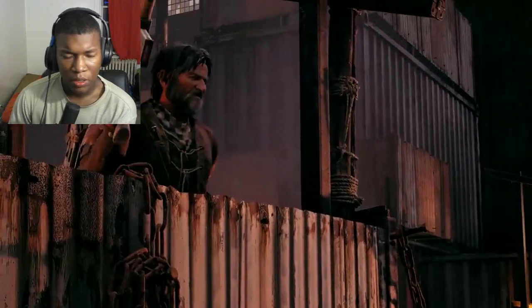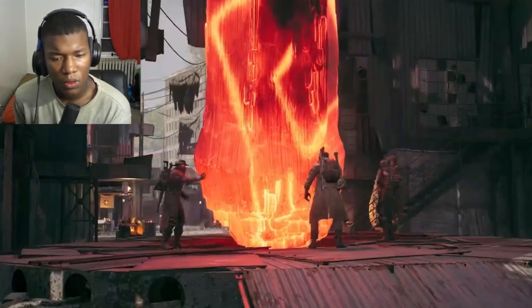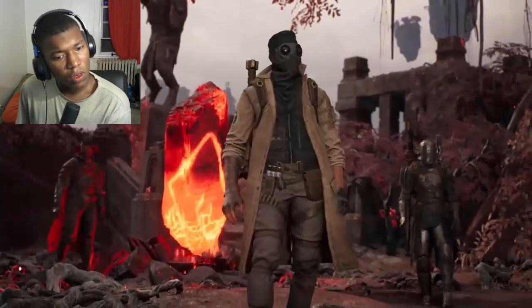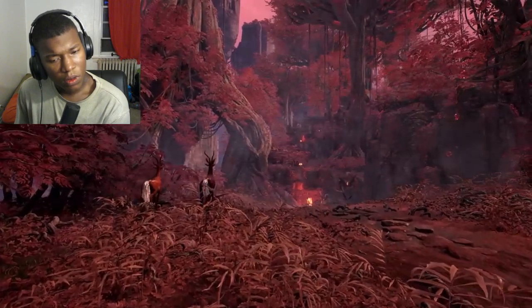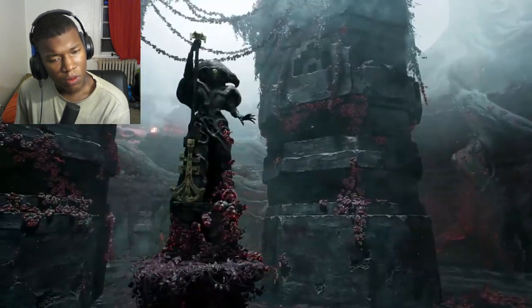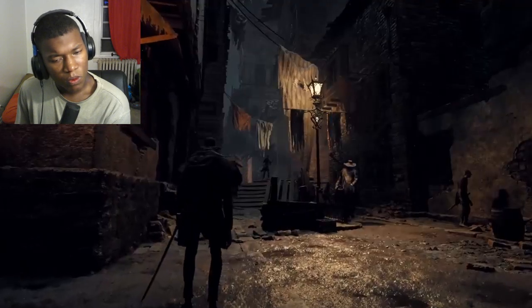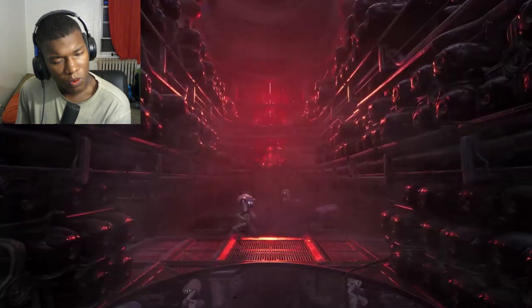Despite humanity's tentative foothold on Earth, the threat of the Root remains. Players must use world stones to travel to and explore hostile realms. These include Gathe's corrupted jungles and mysterious ziggurats, Lossom's towering cathedrals and ramshackle villages, and Nerud's forsaken surface and derelict stations.